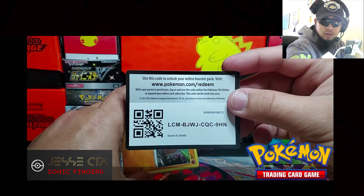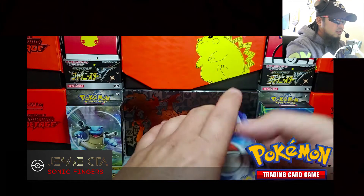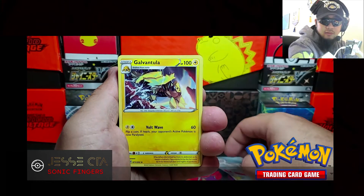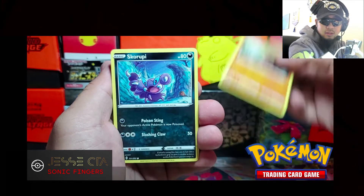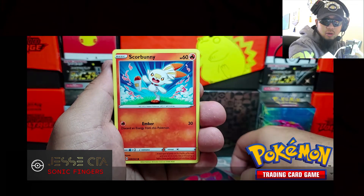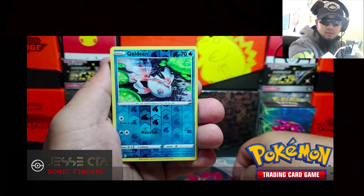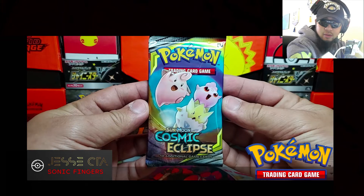There's the code card. We got Energy, Quick Ball, Galvantula, Air Balloon, Diglett, Skorupee, Hoothoot, Scorbunny, another Pikachu — nice — Goldeen Reverse Holo, and a rare: Cinderace, non-holo. Alright, Cosmic Eclipse.